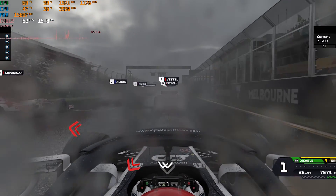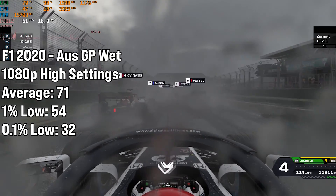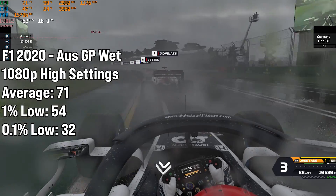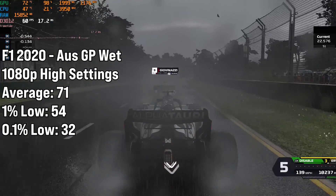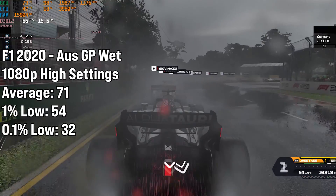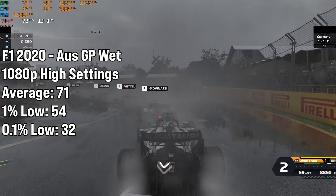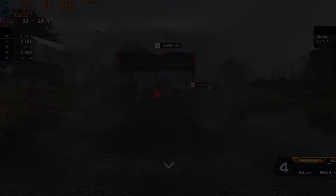The next game is a personal favourite of mine, F1 2020. I'll be honest, I thought the 770 would have performed a bit better in this game. However, if you've got a 60Hz monitor, we managed to get 71 FPS on average on the high settings in Australia in the wet, which is pretty much as intensive as it gets. We got a 1% low of 54 FPS and a 0.1% low of 32 FPS on the high preset. Not too bad — it wasn't stuttery. You'll get an alright gaming experience on this.